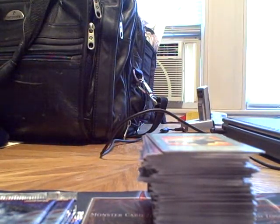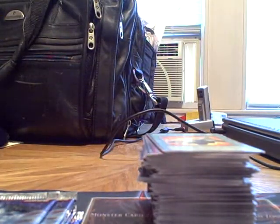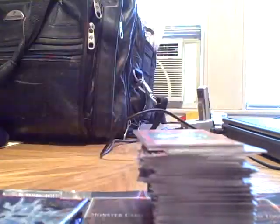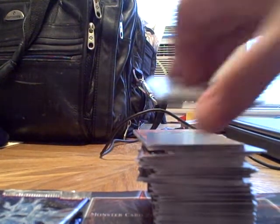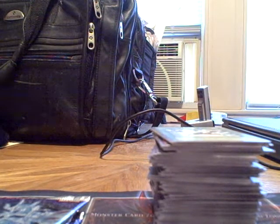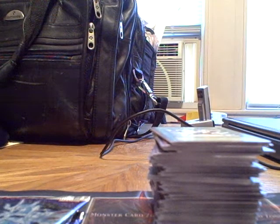Remember, if you guys want any of the rares or commons, or you're looking for a specific one, just leave a comment or PM me. Another holo — Max Warrior. Waiting for this other Ultra, hopefully a secret. So many good ones in this pack. Kukimiru Maximus — looks like a decent card. Oh, another Fortune Lady. Got Fortune Lady Earth. Another Fortune Lady — got Wind.